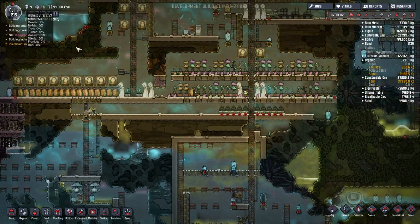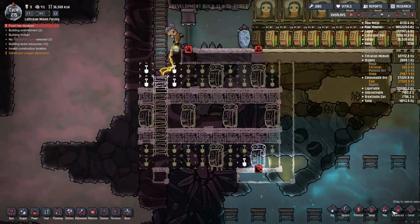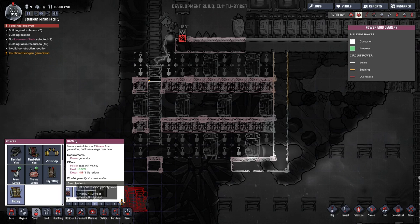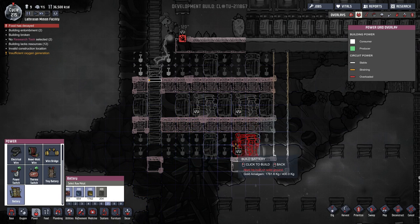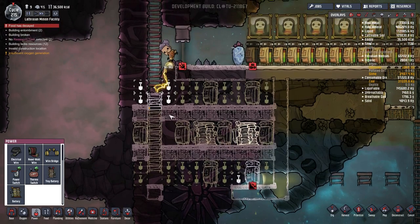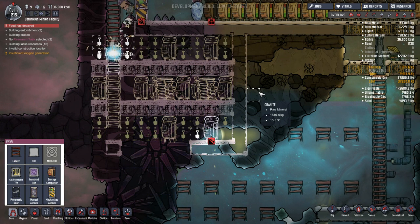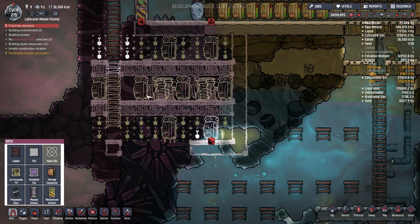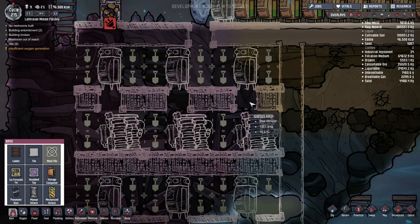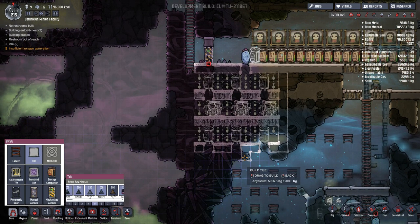My stress is finally back down — everyone is happy now, they're not working down here in the heated section as much. Though before I do this I really should change some of these things I've put down — the big change is for the batteries: I want them made out of gold, since with gold they don't overheat quite as easily. The same could be said for the gas permeable tiles, but I do want them to conduct heat a little bit faster, although sadly that does mean the tiles can be destroyed if it gets too hot in there. Naturally I completely forgot that the wheezworts need to be planted on a natural tile, so here is the updated version.